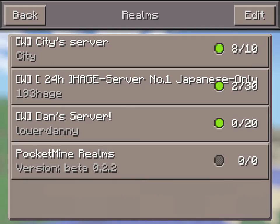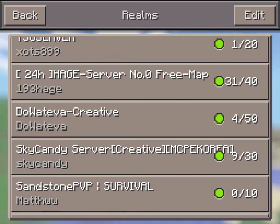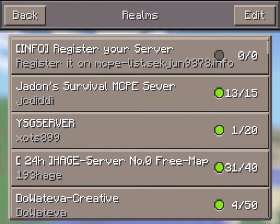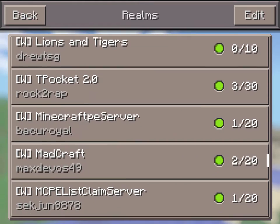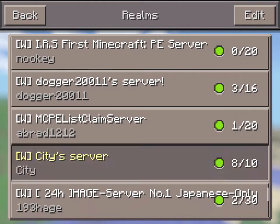These are only the servers that you're able to join, so it won't show servers that are full. This is really simple to do. I'm on version 0.7.1 right now if you guys are wondering. I'll join a random one.